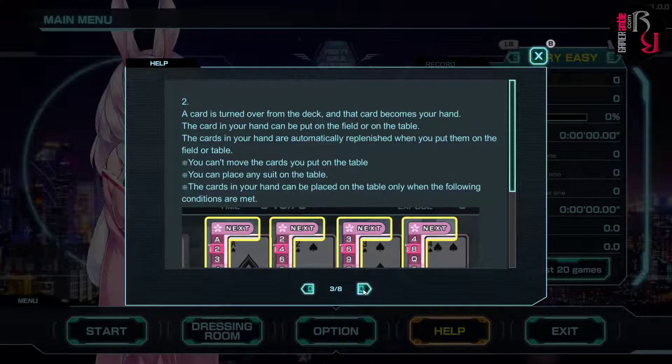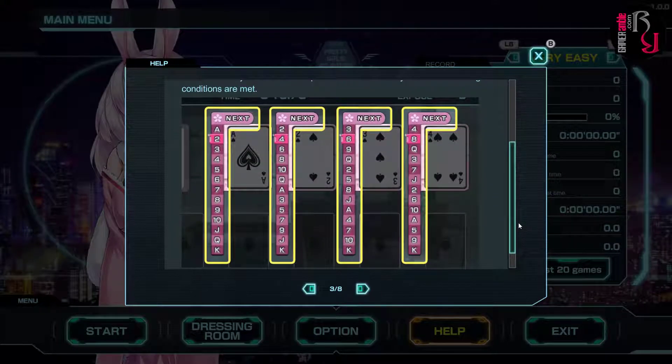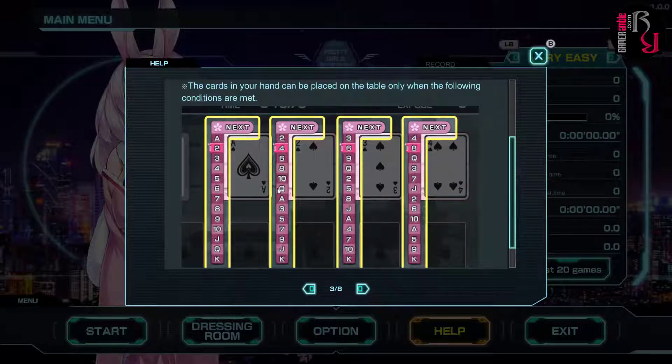So far so good. The card is turned over from the deck and becomes your hand. The card in your hand can be put on the field or on the table. The cards in your hand are automatically replenished when you put them on the field or table. You can't move cards once placed on the table, but you can place any suit there. Looking at the conditions — if it's an ace, the next is a 2; if it's a 2, the next is a 4; if it's a 3, the next is a 6; if it's a 4, the next is an 8. It doubles!